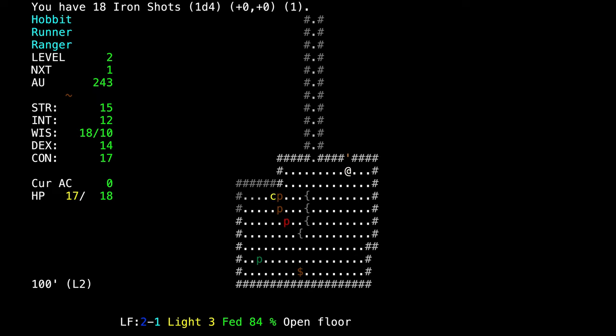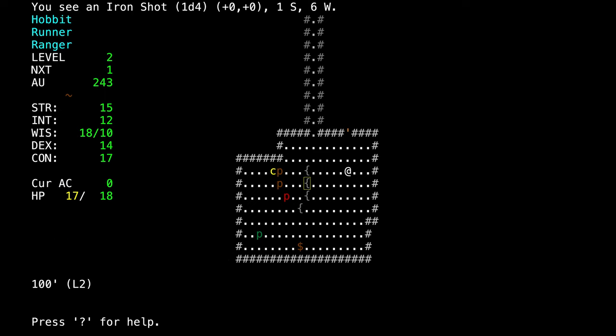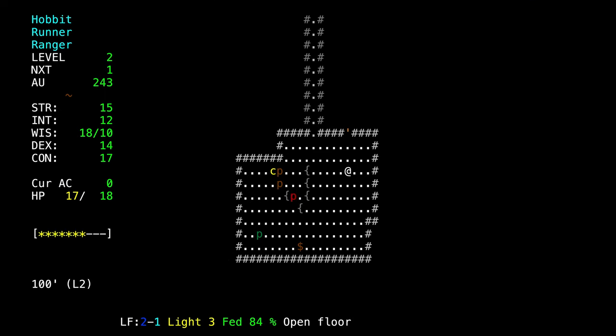I'll pick up these shots. I will not pick up the other ones because I don't want to get so close to these guys — I just want to fight them one at a time. We gain another level, and not only that, we can study our magic book and we now have mana points on the board.